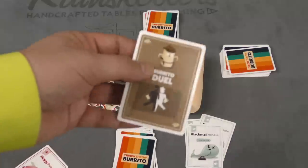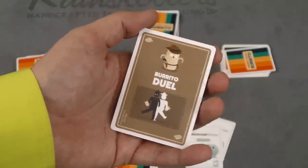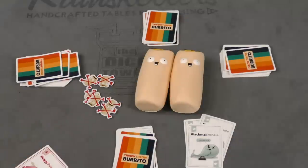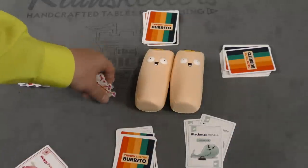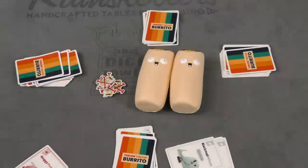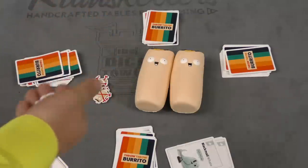If you have a Burrito Duel, everyone stops the game, two people go back to back, walk three steps, turn, and hurl burritos at each other. And with a Burrito War, everyone but you is trying to grab a burrito and hurl it at anybody. When the last one of these tokens has been taken, we count up points — a group of regular cards is one point, special cards are two points, and burrito bruises are negative points.